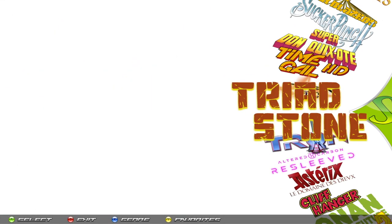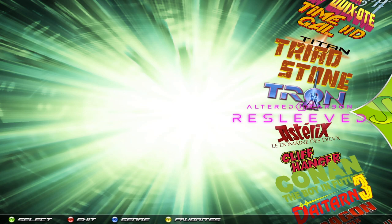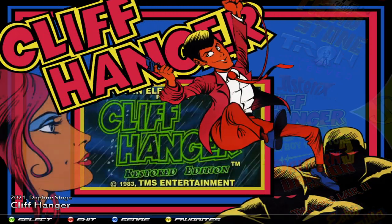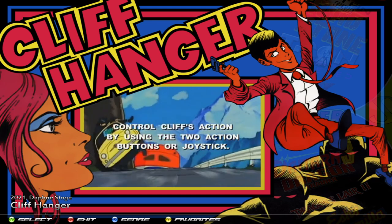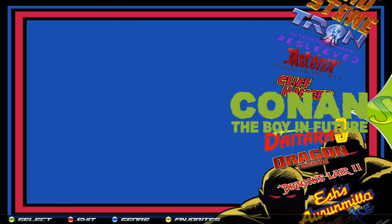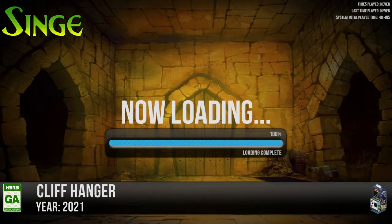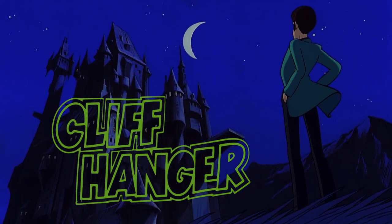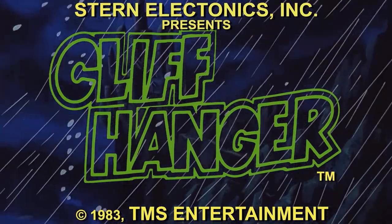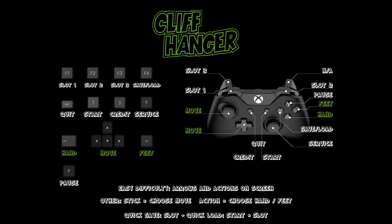Every single game pretty much works the same. For something like Cliffhanger — which had two buttons — you're going to be using your A button and B button. I think A is going to be hands and B is going to be feet. Let's go ahead and try it. This was part of Daphne but this is a remastered HD version of the game.